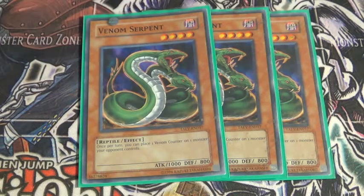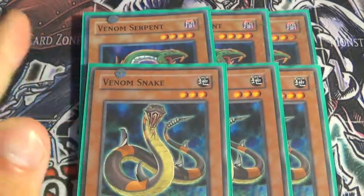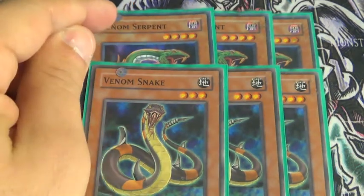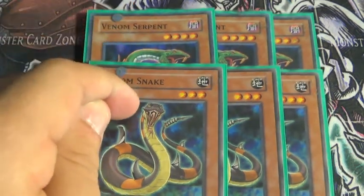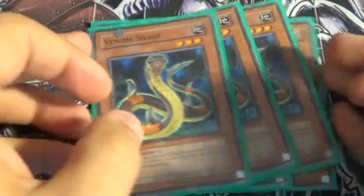So, 3 Venom Serpent. His effect and Snake's effect is basically the same — it adds a Venom counter to your opponent's monster. The only difference is that Venom Serpent can attack the same turn, Venom Snake cannot. That's the only difference.